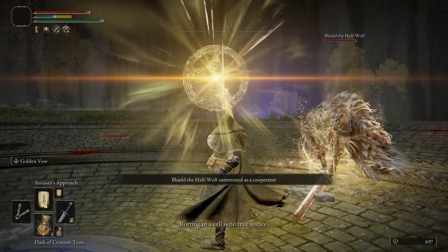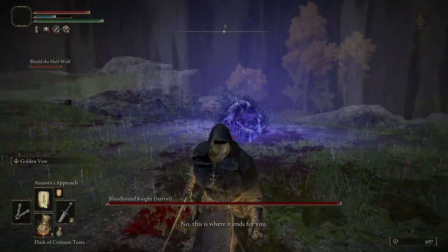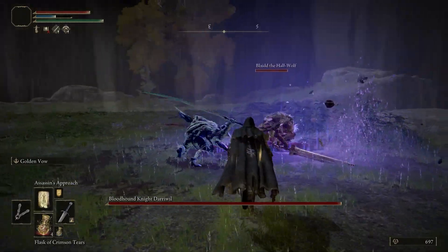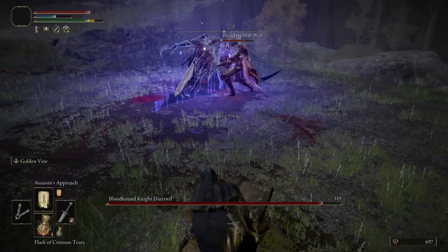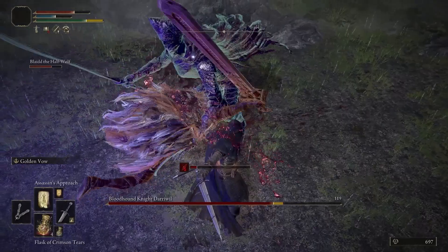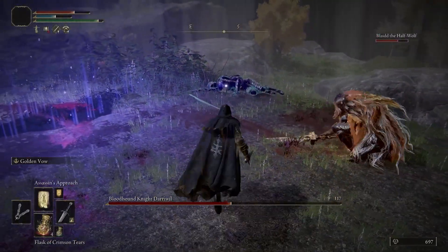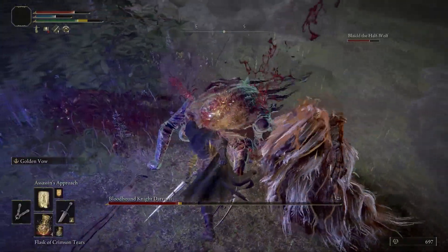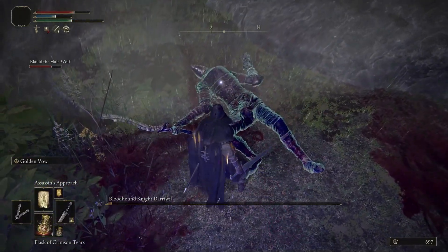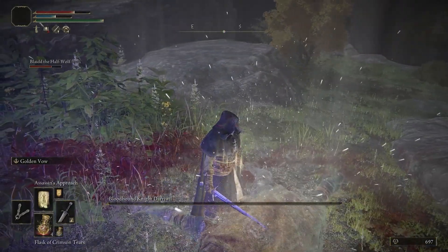Blythe the half-wolf is a key NPC character, most notably known as being Ronnie's shadow and playing a large role in her quest line. It is not commonly known that he has his own mini quest near the very beginning of the game. He can help defeat an early Everjail boss that nets you a very powerful weapon that can carry you through the game. Upon completion, he rewards you a somber smithing stone and unlocks a purchasable talisman from War Counselor Eiji. Join me now to learn the secret of Blythe.